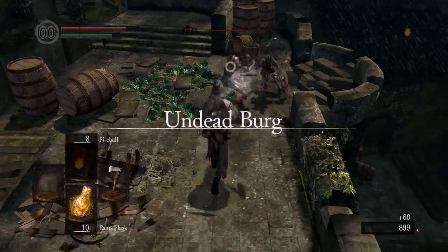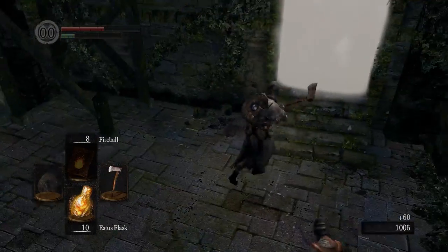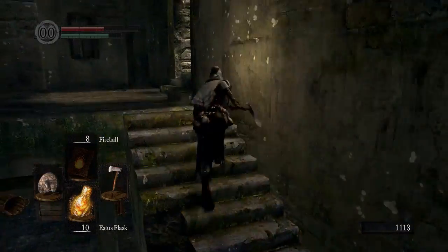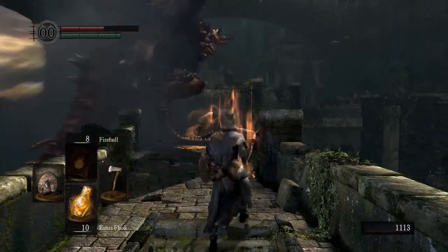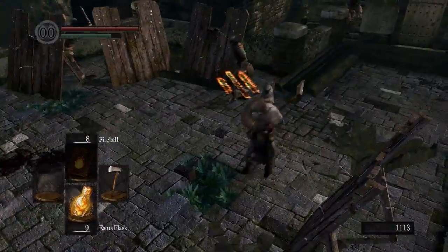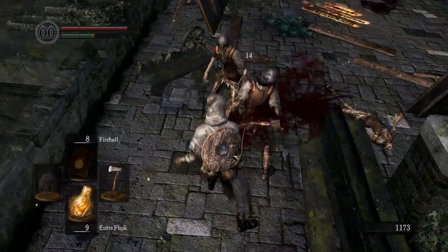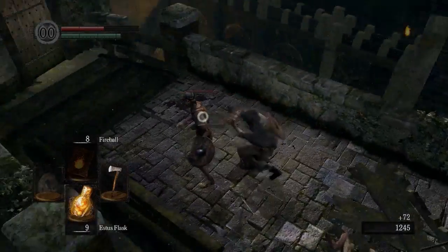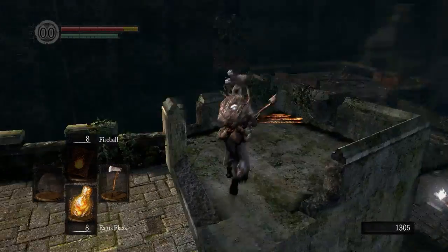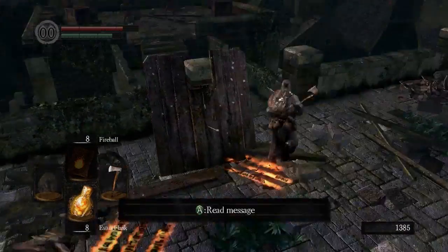Now we're going to go up here and kill off this guy and back away from the other one so he does not hit us. Now we're going to run straight for this guy because otherwise he will throw firebombs at you. Also be careful of the guy in the room to the left. Now we're going to pick up the soul and move forward. Do not go too close here because the Hellkite Dragon will land. And with DSFix it may potentially kill you. Now these guys are a bit troublesome because of the archer, but you can get to a point where the archer will no longer fire at you, which is a little bit forward, right about there. Now behind us is a room with a bonfire that I should have gone to rest at, but I didn't because I didn't think I would die. But I did.